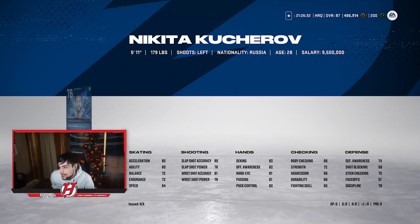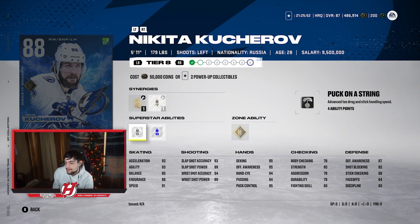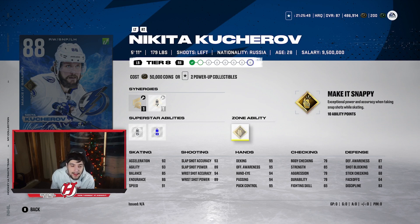Now for Nikita Kucherov. He's only 88 overall right now, but I've heard rumors he'll be back by the New Year and will get some upgrades. My gut says he gets an 89 overall this month. He's at 92 Excel, 91 speed, with shot stats of 93, 89, 94, and 89. His abilities aren't anything crazy, but Kucherov always plays well in game. Definitely consider him for your team.